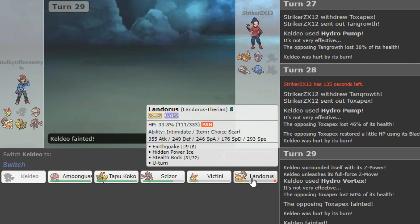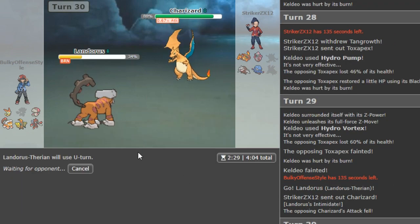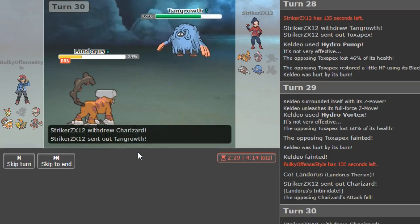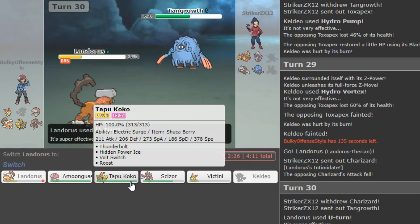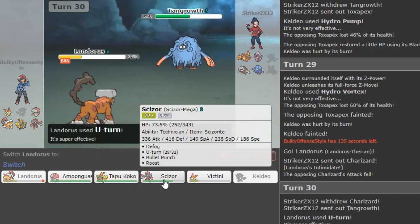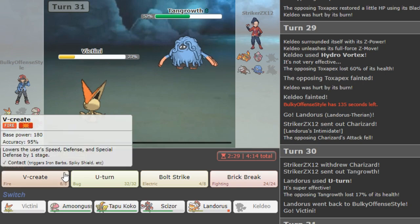But now I feel kind of forced to go into Lando to U-turn out — if he goes out I can at least see what form he is and I get Intimidate if he's X. If he's Y I have to pick my battles. I could Rock here if he's Y, but if he's X and I rock I'm screwed. U-turn carries the switch. Just click V-Create here. But if he's X he sets up afterwards and destroys me.